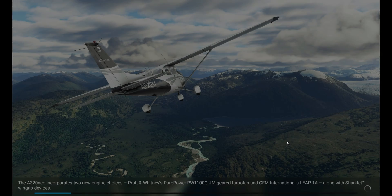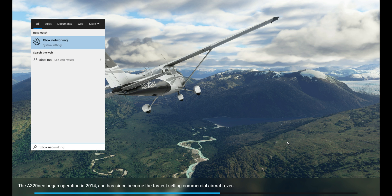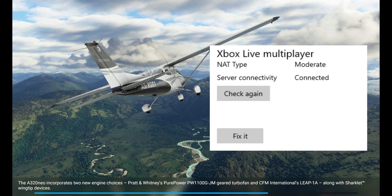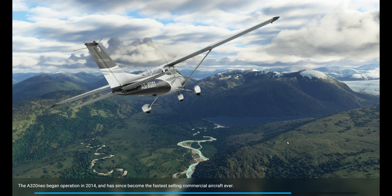For live weather to work you must make sure you've already checked your Teredo settings. Simply go to the search bar in Windows, type Xbox Network, and run the check test for Teredo. This will tell you if it's open, blocked, or if there are any issues. Hopefully it's all open — if it isn't, you can go to our other video based on the streaming textures and that should fix your issues there.